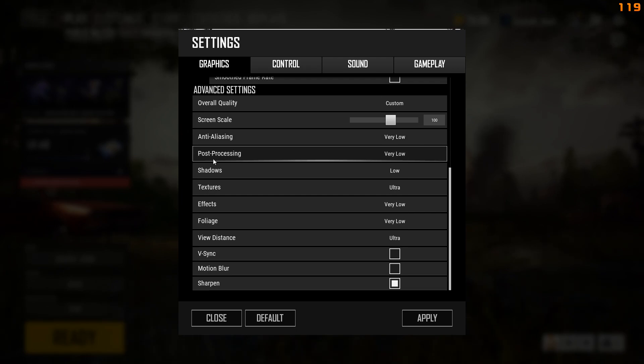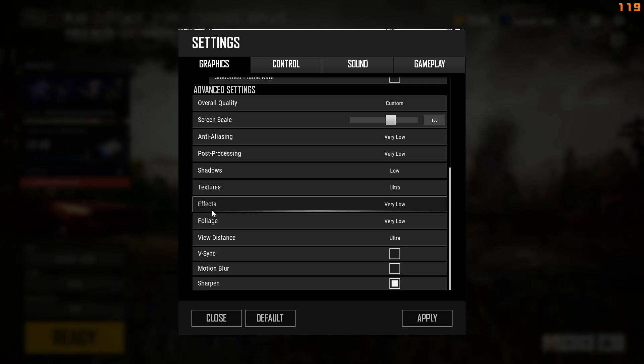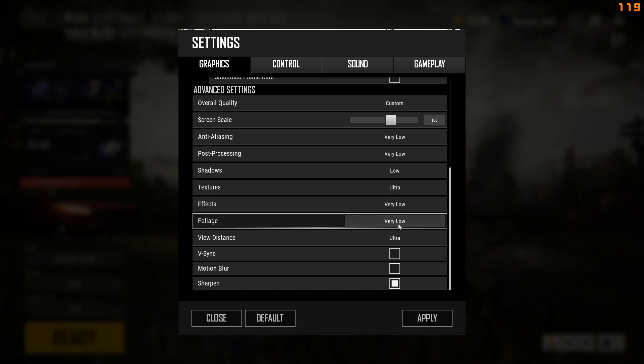Anti-aliasing, post-processing, effects, and foliage — that's all the trees and cover that is afforded to your enemies.